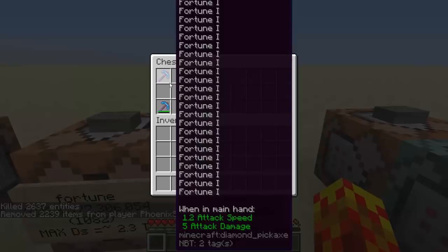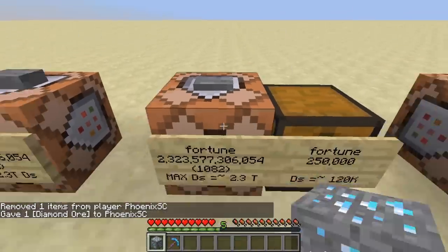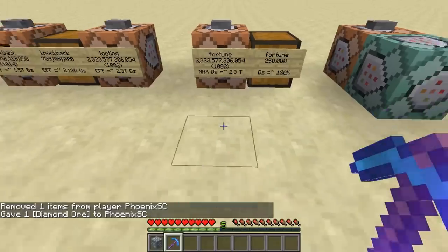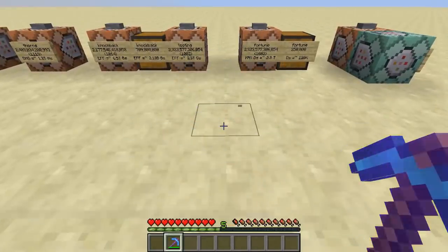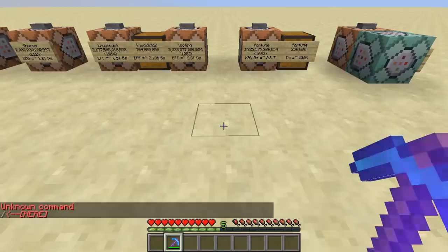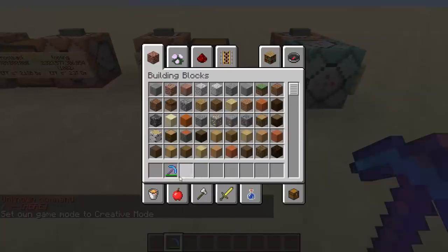The reason why I'm not showing you the version with a thousand stacked together — which would be fortune 1,000 — is because the game actually doesn't stack fortune properly. So if I run this command again, which is fortune 2.3 trillion, and break it, it's actually going to drop nothing. And it's not even hanging; the game's still running properly. So that's one of those nuances in the game — I'm not entirely sure why it does this, but fortune is just one of those exceptions.